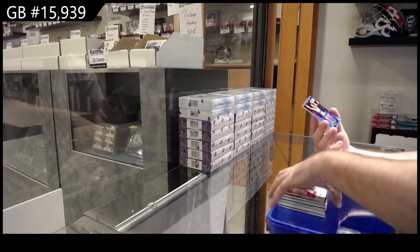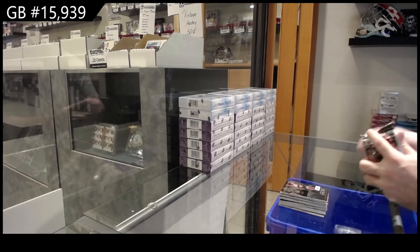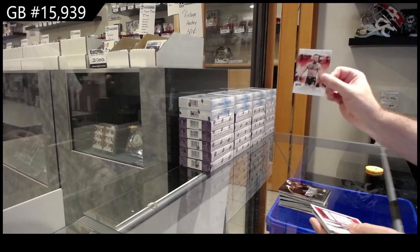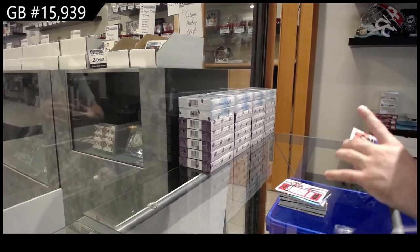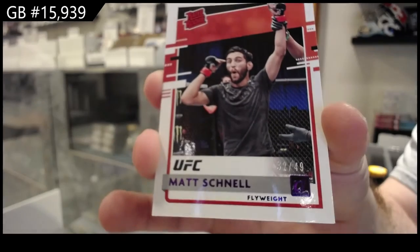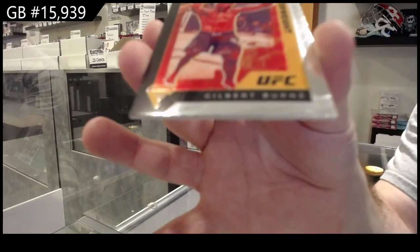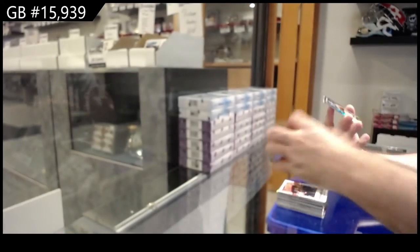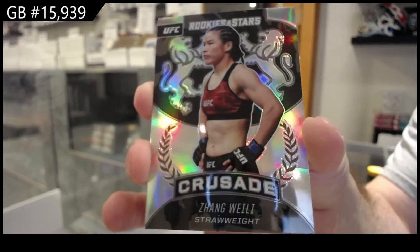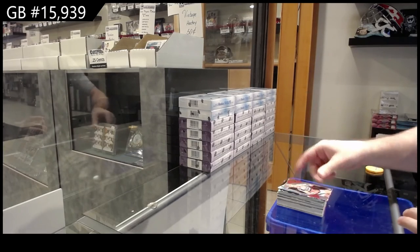Nice autograph there for the F spot. Holly Holm for the H spot, Anna Nunez Illusions for the N spot. Nunez for the N spot, McGregor for the M spot, Nagano for the N spot. 49 Rated Rookie Matt Schnell. We've got a Flux of Burns for the B spot. Silver of Wei Li for the W spot. We've got a Miocic Black for the M spot and a Holly Holm Elite for the H spot.